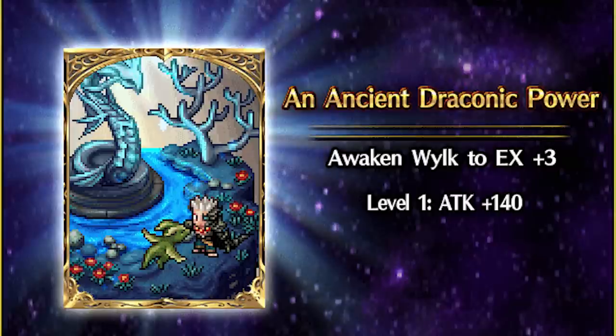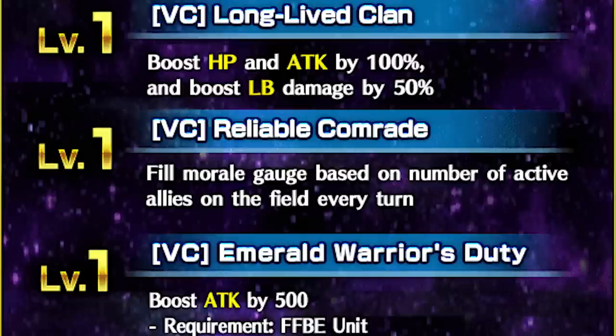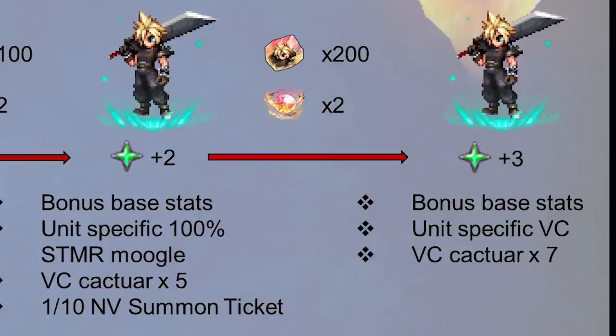At EX plus 3, you get his Vision card. Unfortunately, that's pretty good too. The card itself has high attack, and the passives make it better. The first boosts HP, attack, and LB damage; the second gives a morale regen for Clash of Whales; and the third gives a flat 500 attack for any unit from Final Fantasy Brave Exvius. It's also expensive.